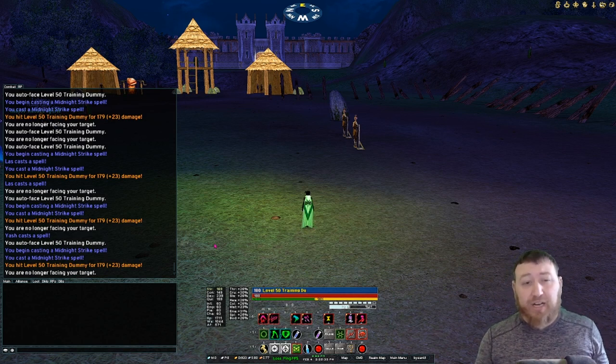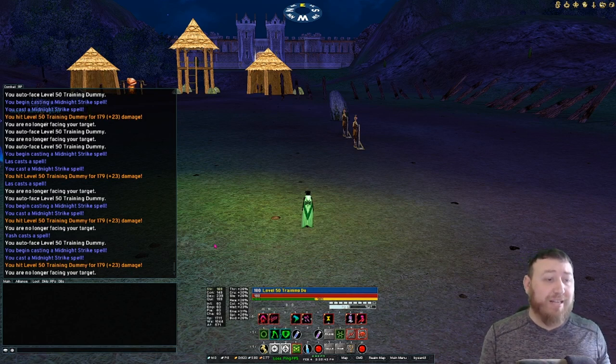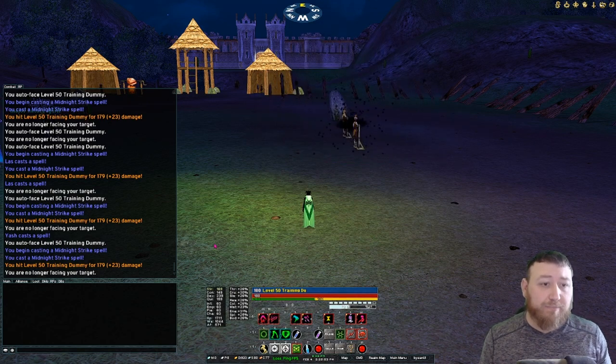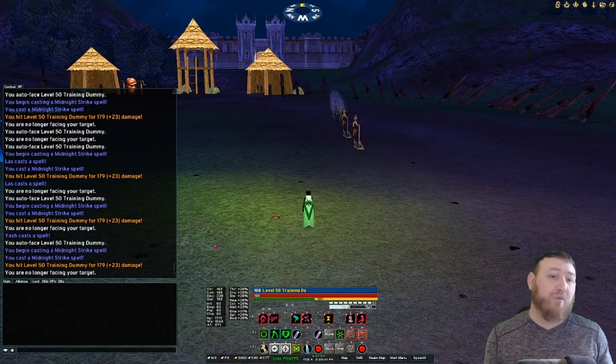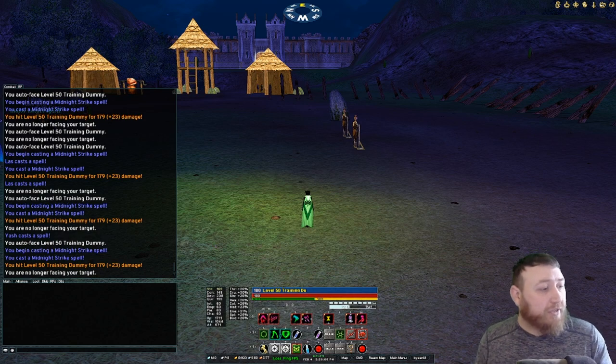This is tailor-made for my Nightshade, however this script can be modified for both the Infiltrator and the Shadow Blade by removing some lines you wouldn't utilize, such as the instant cast abilities for the Nightshade. You can swap those out for champion level abilities or procs or DDs on your gear — anything that's instant cast damage, ablatives, whatever you want to use.